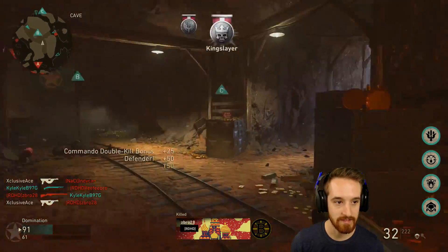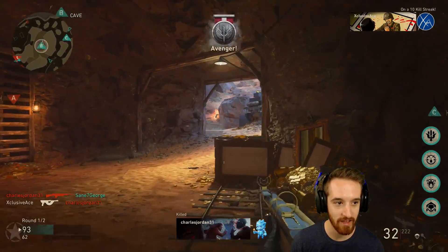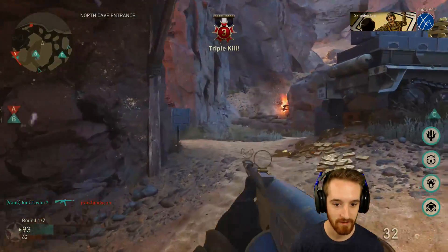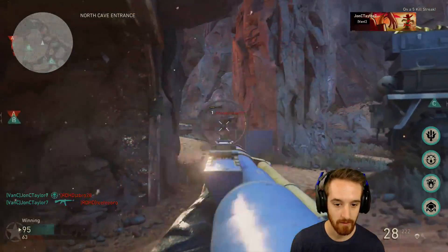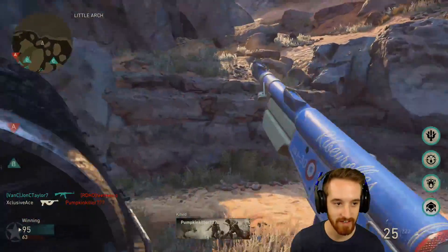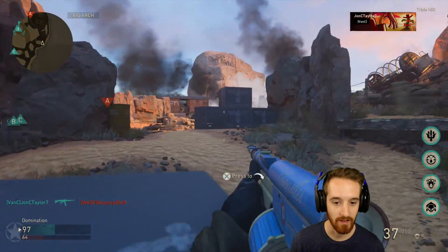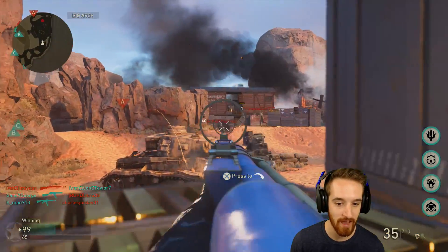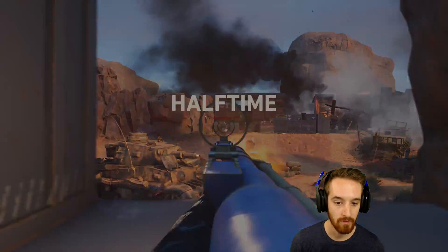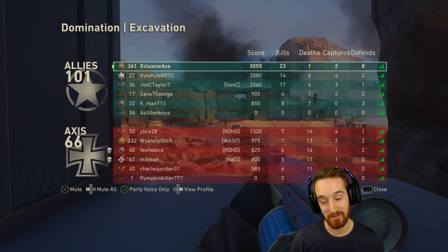Now I think might be an appropriate time to make this move. Flanky flank, flanky flank. Where is he — is he actually a level one? Did I get a level one in my lobby? That's pretty rare these days. Hello, anybody interested in just standing still for me and not shooting back? Thank you.